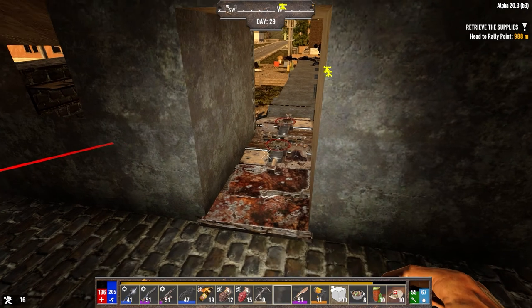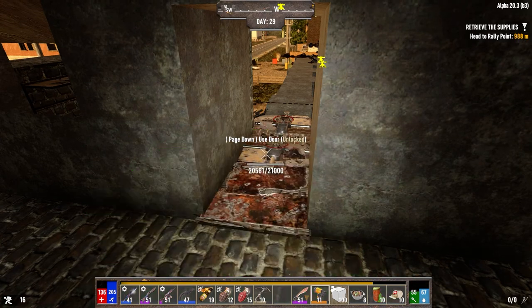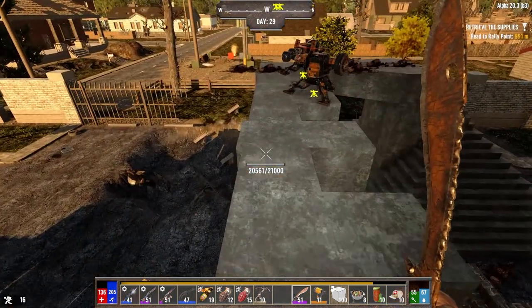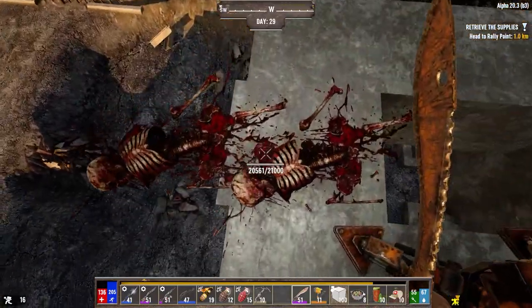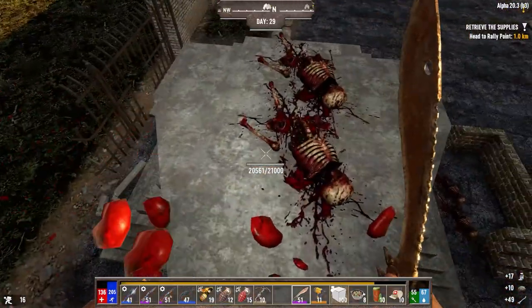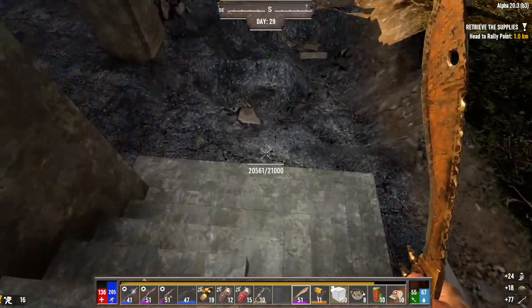Hey everybody, welcome back to the channel and another episode of my Darkness Falls for Alpha 20 series. It is the morning of day 28. We just finished our horde — we're running the hordes every two to four nights. Generally we've been getting them every two nights, but that last one was a difference of four days, which was not bad.